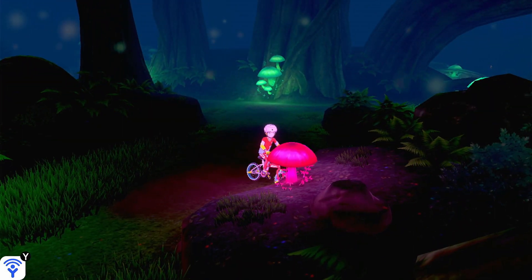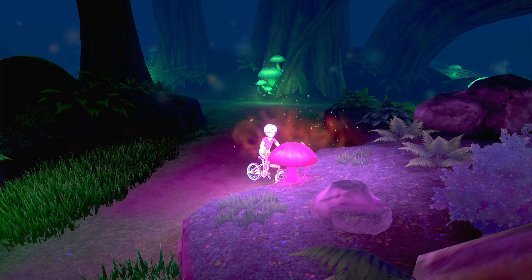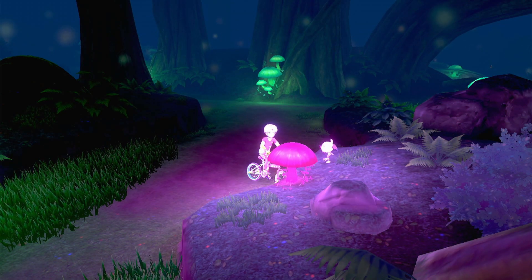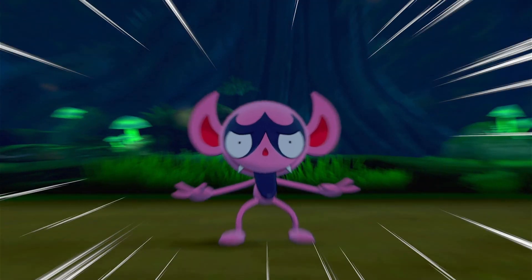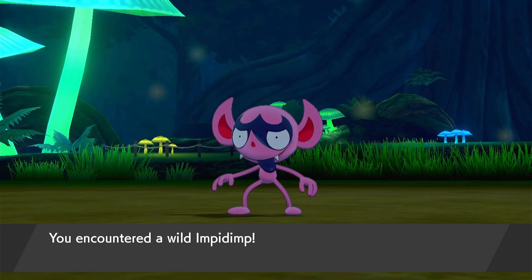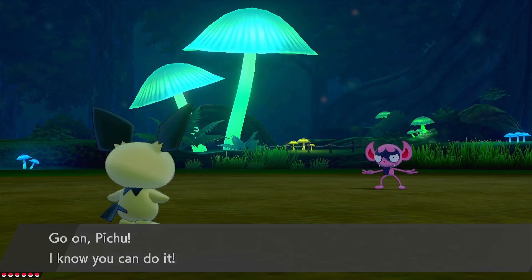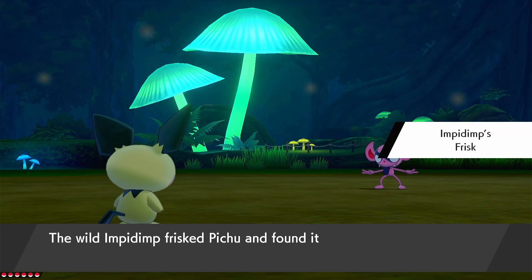There are some mushrooms right here which you can interact with by pressing A, and this will cause you to have a guaranteed encounter with an Impidimp. So that one's not shiny. The cool thing about this one is we can check a couple before resetting.